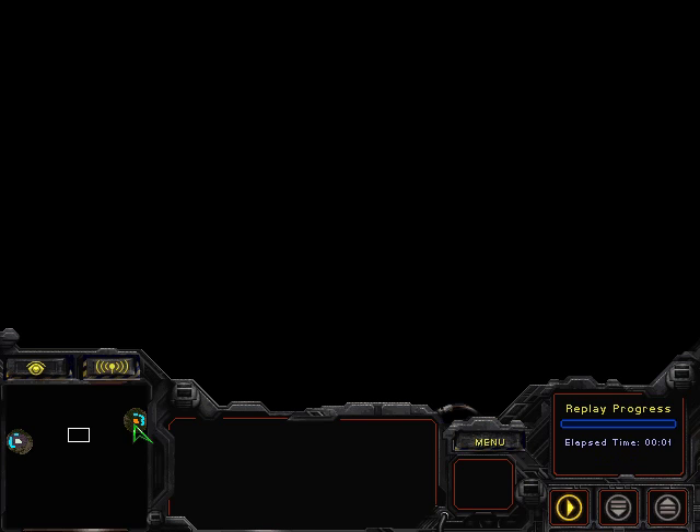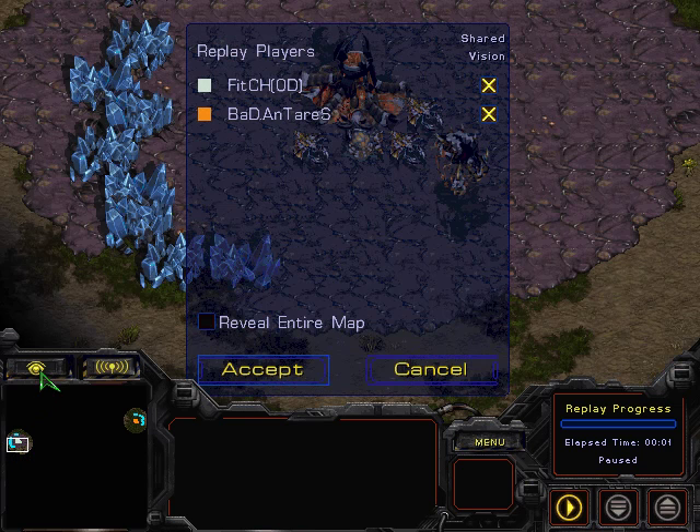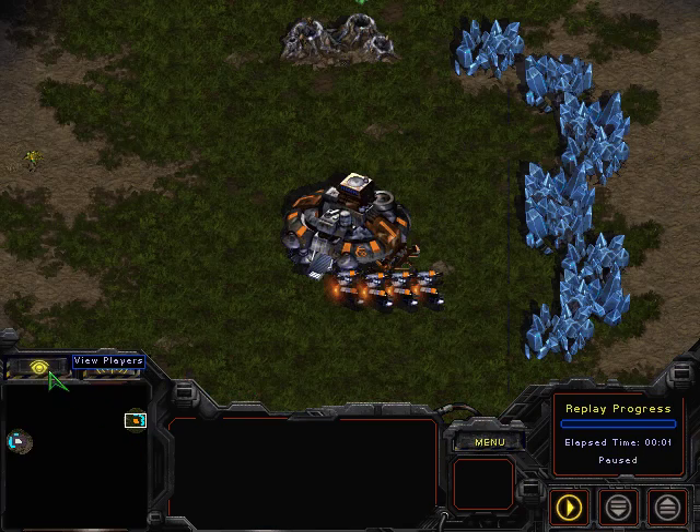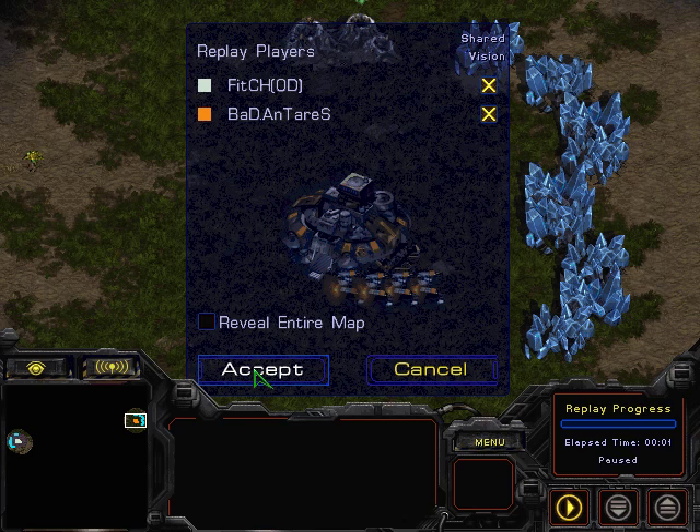Alright, hey guys, this is Teriel, and I'm here with GN, and we're bringing you an audio commentary. Today we're doing a clan war between Bad and Overdosed. The players we're going to be seeing are Fitch, spawning as the White Zerg at the 9 o'clock position, and Bad and Terry spawning at the 2 o'clock as the Orange Terran. This game is going to be played on Athena.